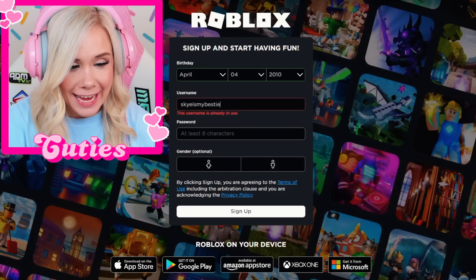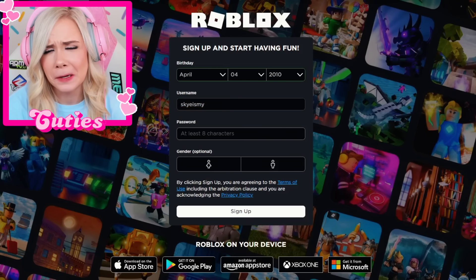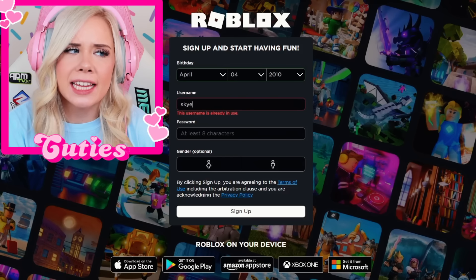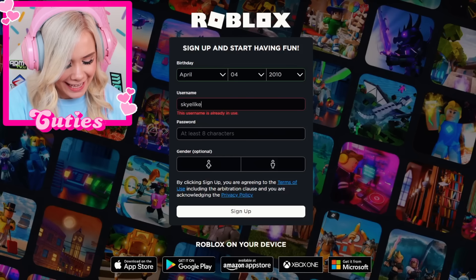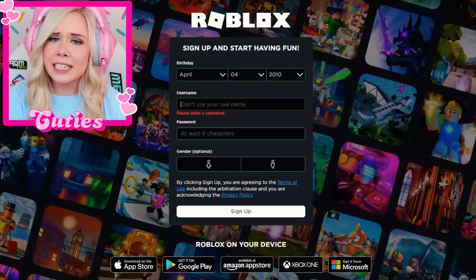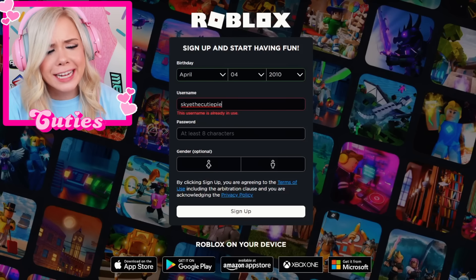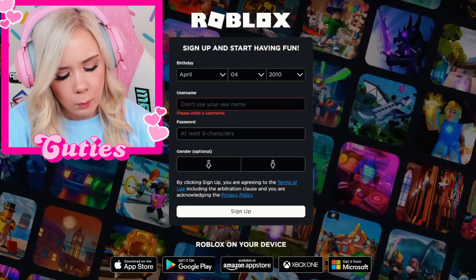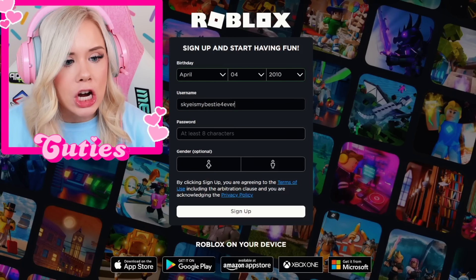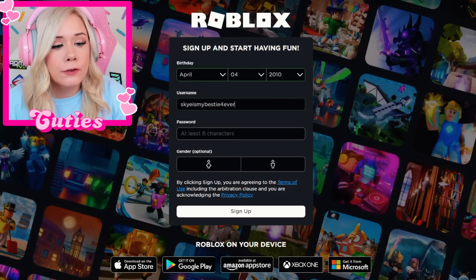How about Skye is my bestie? Someone's already using it? Skye's already someone else's bestie? What the heck rhymes with Skye? Skye my tie lie pie. What about Skye likes pie? Someone's already using it. I feel like Skye would've really liked that one. What about Skye the cutie pie? It's already in use. That was a great one. What about Skye is my bestie forever? Yes, I can use it! Skye really is my bestie forever.